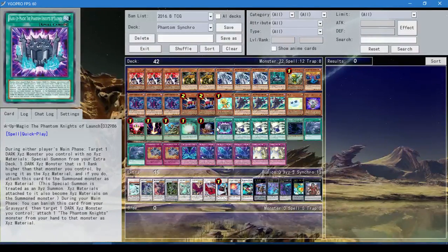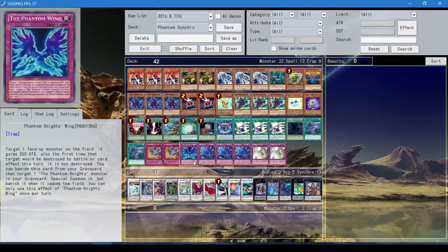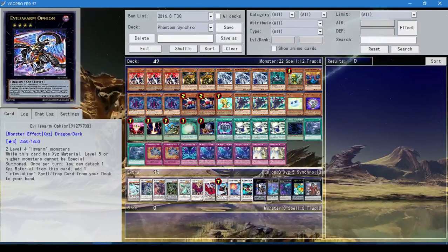This lets you do degenerate things. Some of the more informed of you might already be able to see the degenerate play I'm talking about. Basically you target a dark Xyz that has no Xyz material and then you rank it up into any other dark Xyz that's one rank higher. You can rank up a Phantom Knight card that can be brought back with any of these, and rank it up into something like Ophion, which is dumb. You can just shut out certain decks from making plays. If you summon this against Cosmo, what are they gonna do? Like they have nothing. Cosmo just loses to this card instantly.